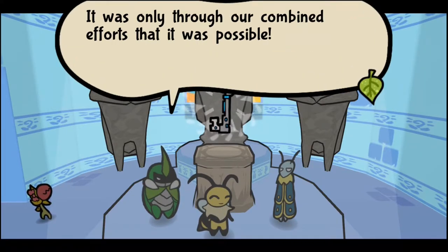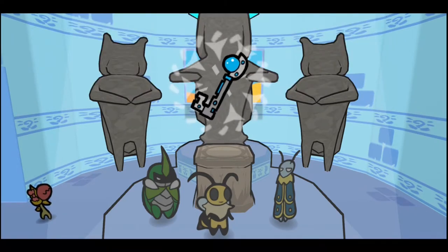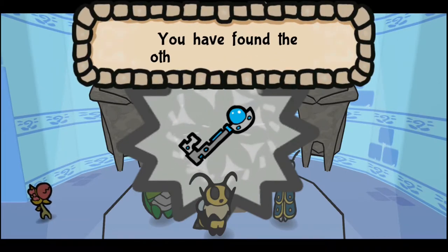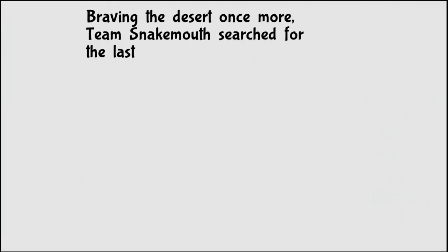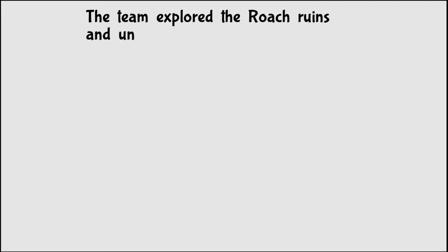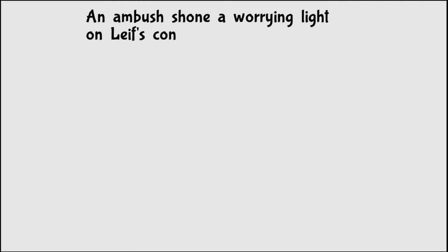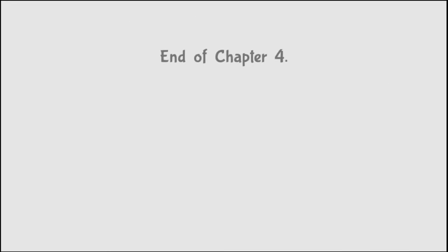It was only through our combined efforts that it was possible. You have found the other ANCIENT HALF! And that's the end of Chapter 4. Braving the desert once more, Team Snakebath searched for the last artifact. The team explored the roach ruins and uncovered the hideout of the infamous Lost Sand Bandits. An ambush shone a warning light on Leaf's condition. But in the end, the last artifact was collected. Is the everlasting sapling within reach? End of Chapter 4.